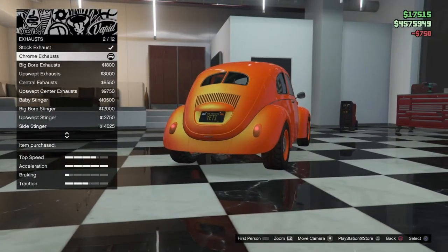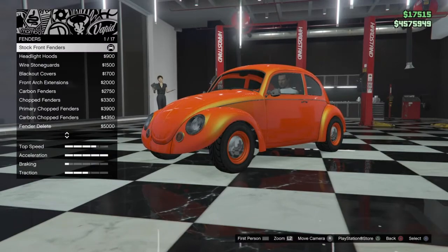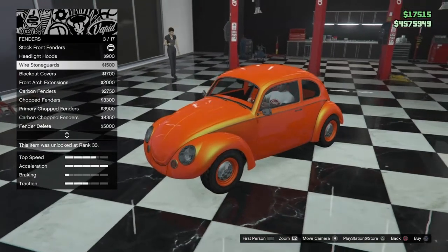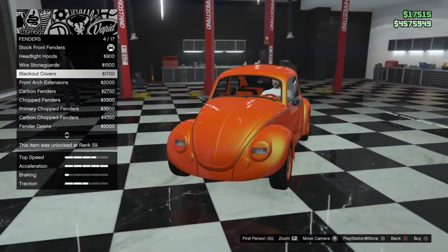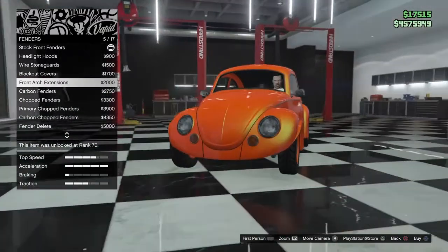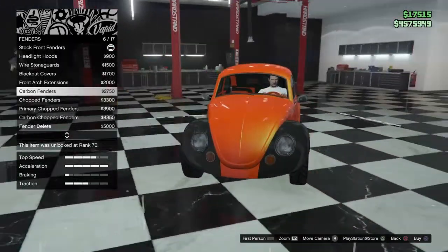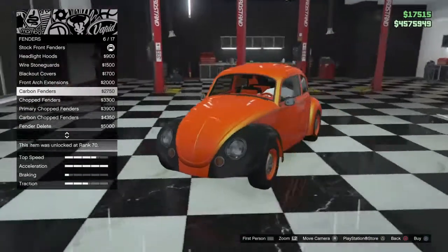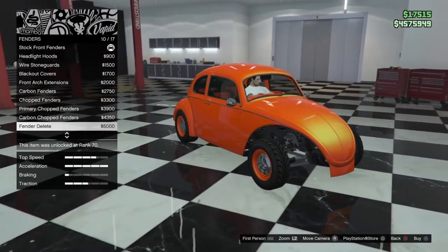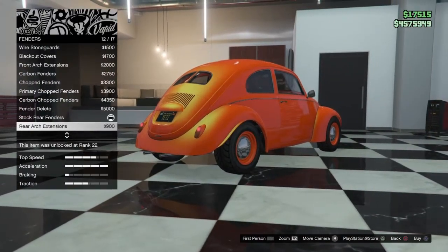We're gonna keep them small — chrome right there. I wish they had a black or carbon option. Fender options — 17 options. Fender options also include your lights and headlight hoods. Blacked-out covers look okay, but the tire's just not big enough so it doesn't look great. Full carbon racing fender, chop it off, primary carbon fender delete, stock rear fenders — you can do both fenders stock with front deleted.